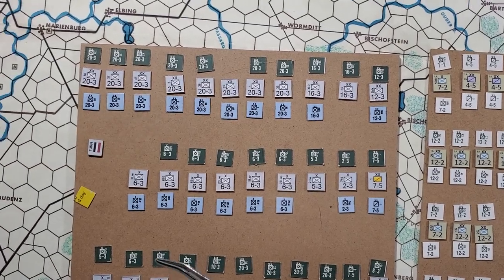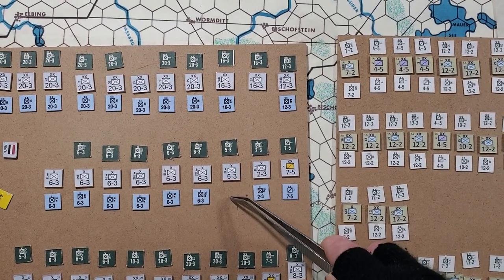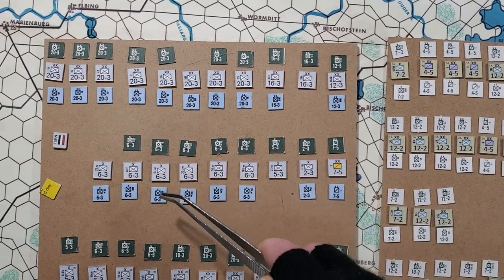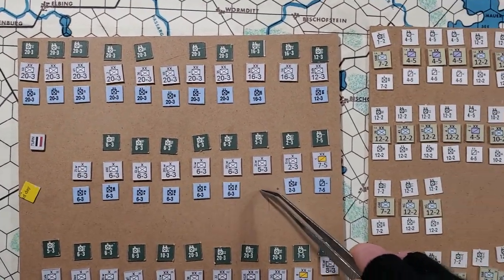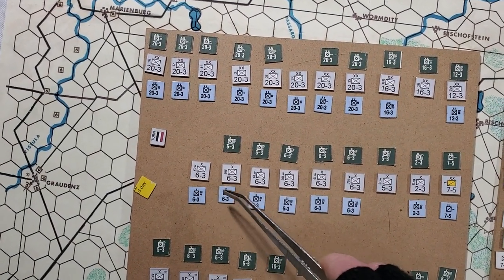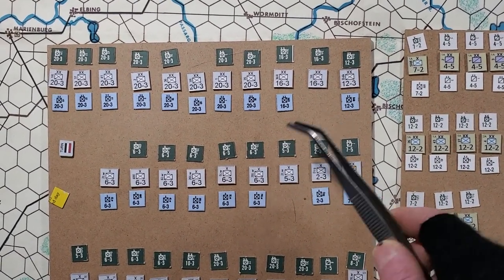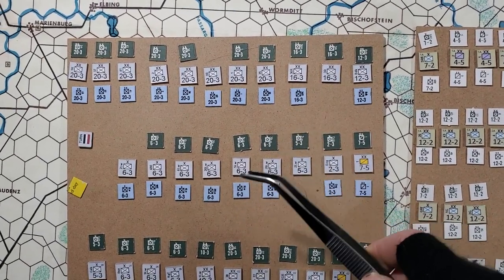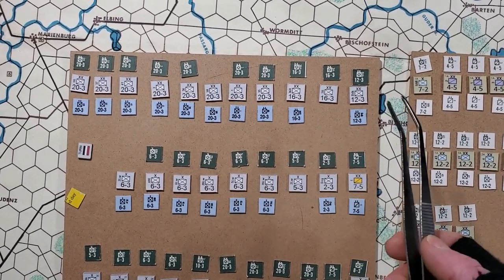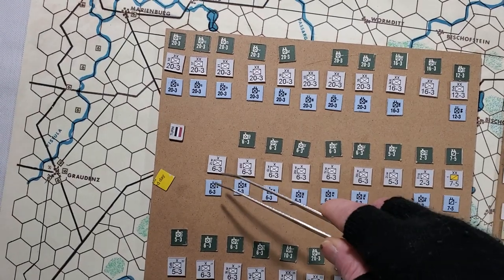The second discrepancy: the original Spence and Gable has the second Landwehr Brigade as a 5-3. I've done mine the same way. And you can see that the Excalibur Games one is missing it — instead they've got a 6-3, which sort of makes sense. Spence and Gable went into the historical record to try to make everything accurate. That's just the way the game was made, so that's what I'm saying.